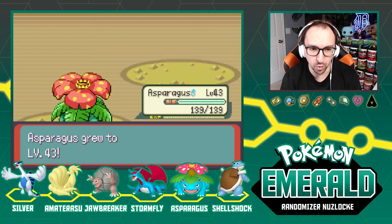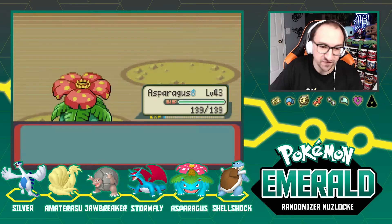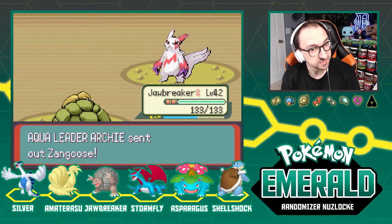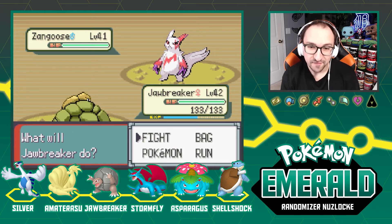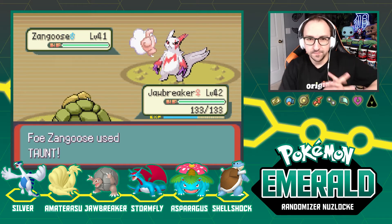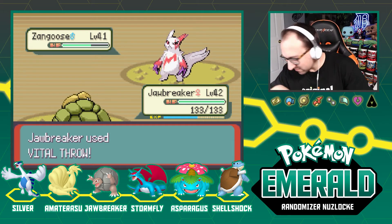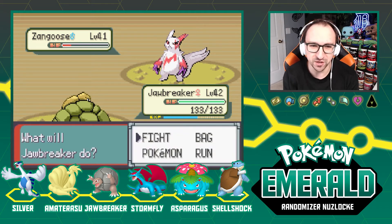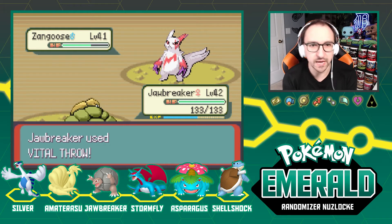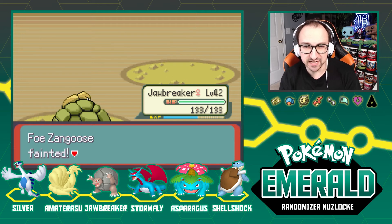We're getting lucky — two Water types, one was Water/Ground. What do you have to close it out? A Zangoose — Jawbreaker's Vital Throw is going to finish this thing. Down goes Zangoose — that's it folks, that is it! Archie says: 'What, I lost to a mere child?' Yes, you did. Archie commends us — he's truly gifted — but Archie has the Red Orb and plans to use it to awaken Kyogre.